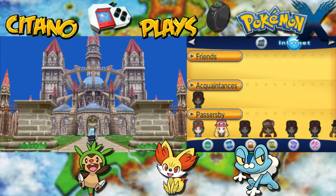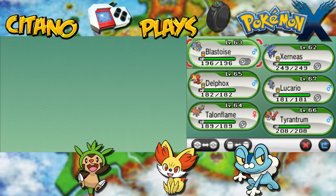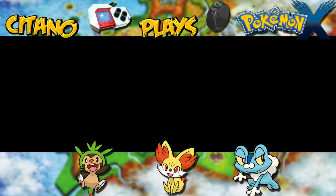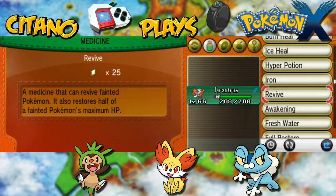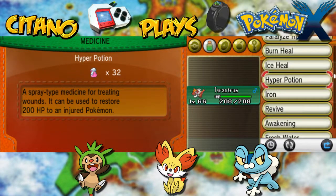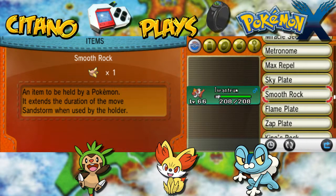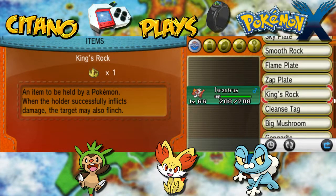Once you're ready, healed up, you also want to check out your Pokemon. If you have some hold items you want them to hold for the battle, now's the time to give them that. Make sure you have bought a lot of potions and revives, and have some heals as well so you can use them enough for that. You also want to give them some items to hold to increase their power.